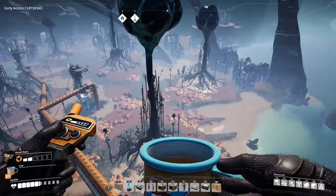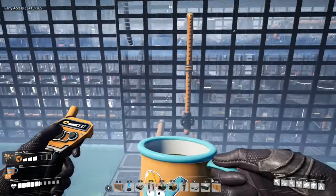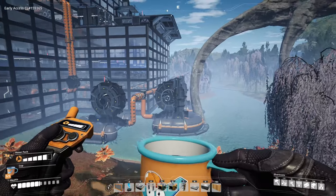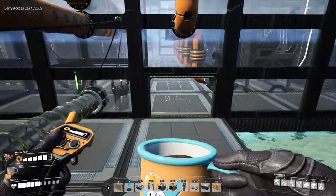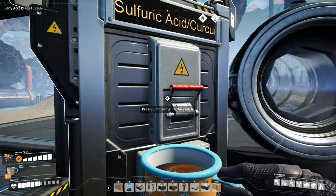So after explaining all that, the only thing really left to do is just turn it on and see how bad I screwed everything up, because nothing has been run in here yet. The only thing I did was hook up these three water extractors at one point because while I was running power I accidentally did it. But nothing else has had power yet, so let's turn it on and see how it goes.